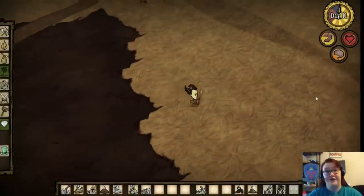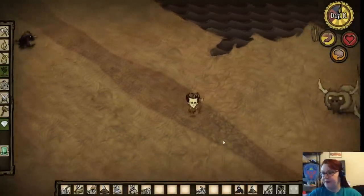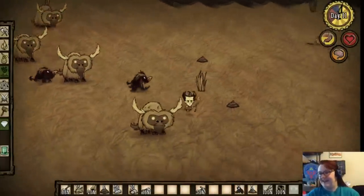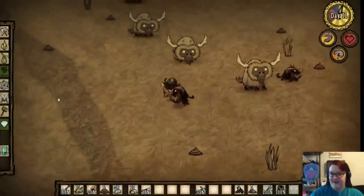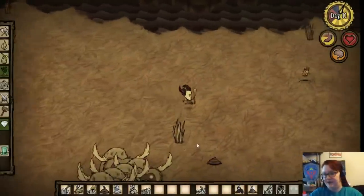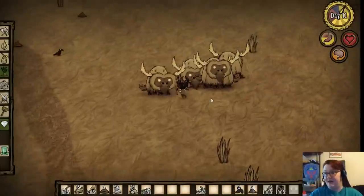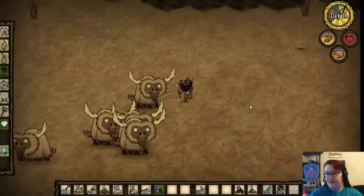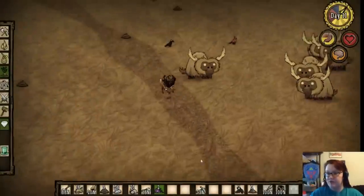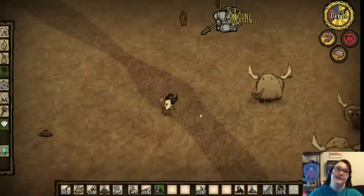Since we're in daytime, let me show you a fun way to deal with the hounds. Here they come — kite into beefalo! They can't chase me fast enough, but what they will do is aggro the beefalo. And the beefalo have absolutely no interest in anything the hounds drop, so I can just come in here and pick up all the stuff. No damage, no damage to my log suit, no usage on my spear. Super easy. Reason number 996 why you want to camp somewhere near beefalo.